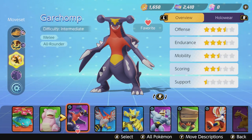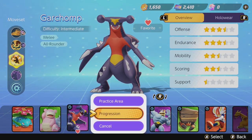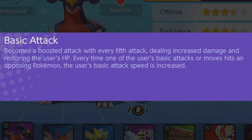Garchomp is an all-around melee Pokemon and his whole kit is built around being a frontline bully. He has two passives. The first one is called Roughskin — every time he gets hit by a melee attack, he reflects some of the damage back to the enemy. The second is his boosted attack: every fifth attack does more damage and restores some of your health. Also, the more you hit a certain Pokemon, the faster you will attack.